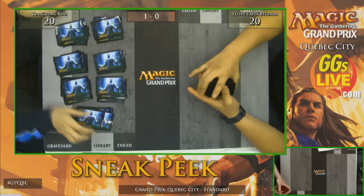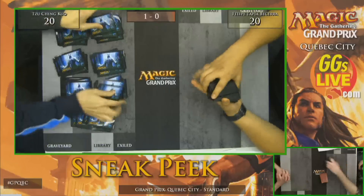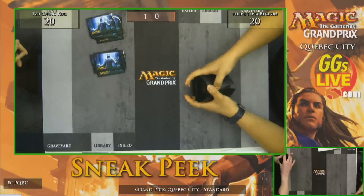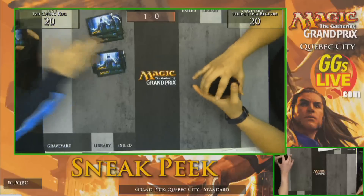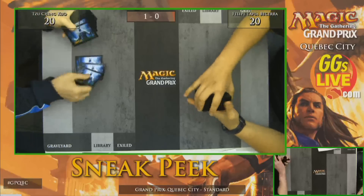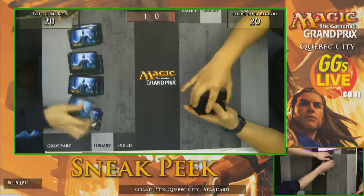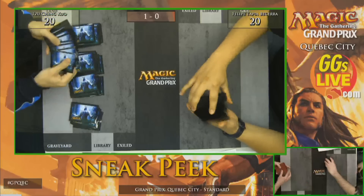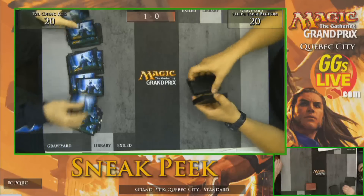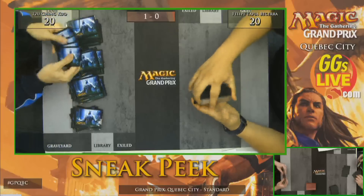At which point, Huntmaster of the Fells gains you two life and a wolf every time it comes back — theoretically infinite life and infinite wolves. But more importantly, you pass the turn and your opponent goes to their draw step and there are no cards to draw. If you're made to draw a card and have no cards, you lose the game. Undercity Informer is key because it's both a sacrifice outlet and a win condition — putting those two things together is what makes this deck possible.